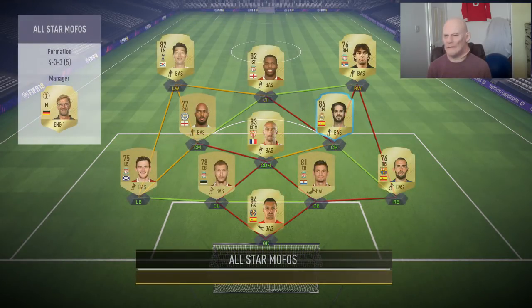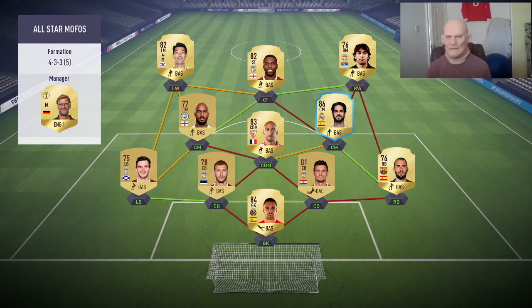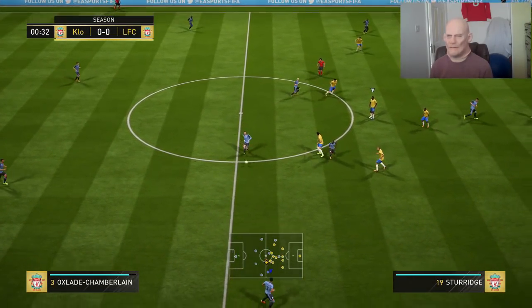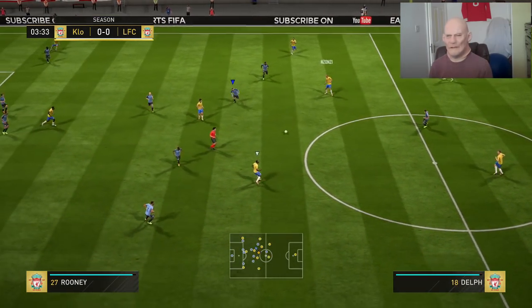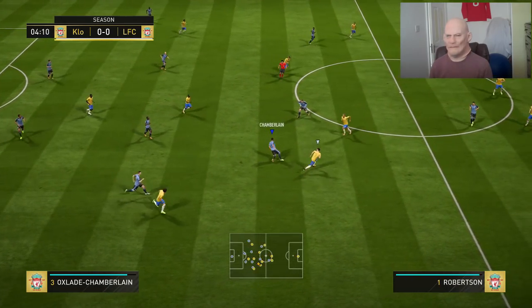Here we go boys — what are we up against this time? 87 chemistry this time, 81-rated though — much better team. He's got plenty of pace up top with Sturridge, although they've given him a horrendous downgrade this year. But he has got Son, who's insane and quick. Could have been a hell of a lot worse. Morata and Rooney — the two debutants — let's see what they've got in store for us. Big pressure on Morata, to be fair, because Wilson's been cleaning up. All I hope is this guy attacks — if he attacks me and wins, fair enough. I can't sit through another defensive game like that again.